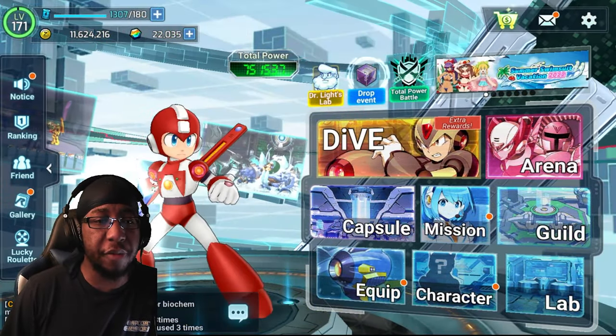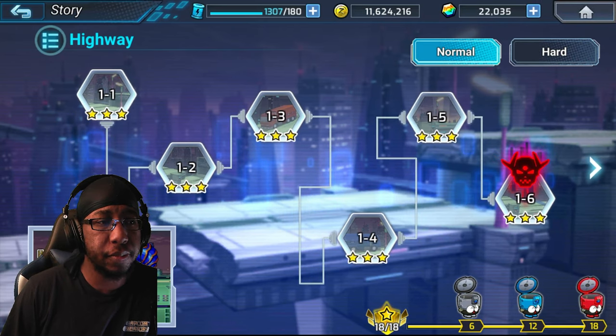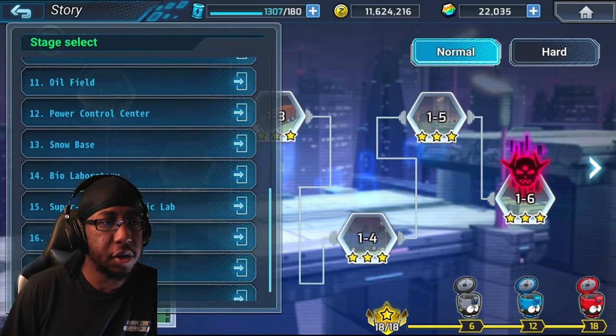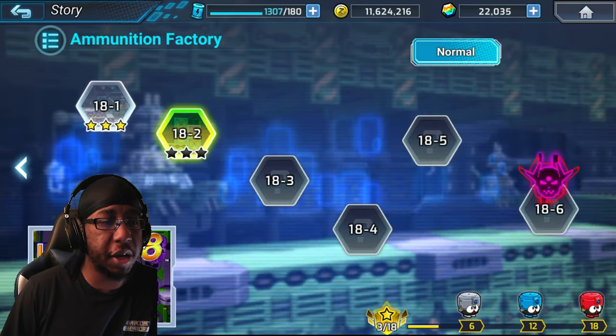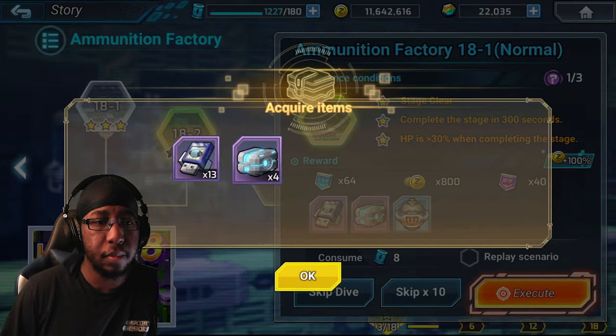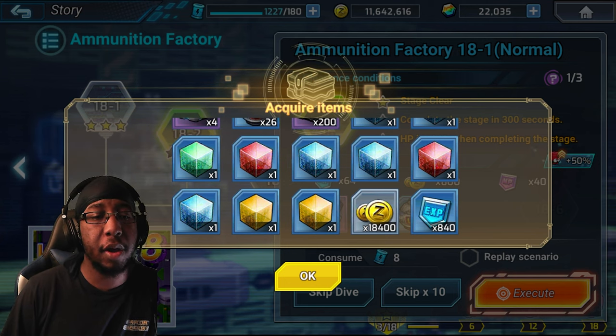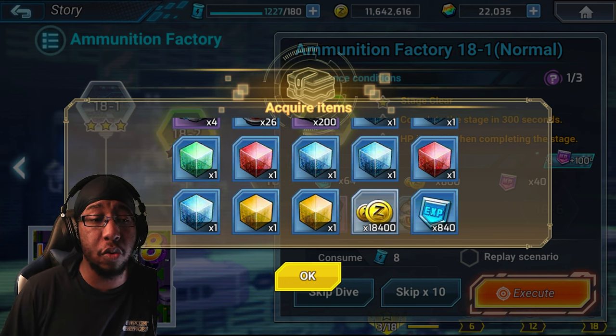So then we click on the drop event here — you get them from the stage completion loop. You just pick a stage of your choosing and then you can skip them, and you get a bunch of these. I'm going to get the max runs of these real quick, so I'll be back momentarily.